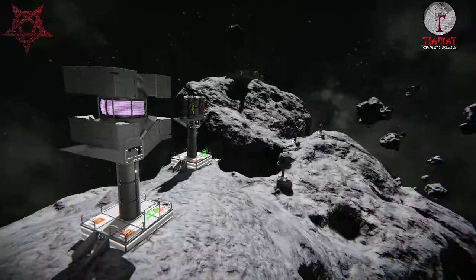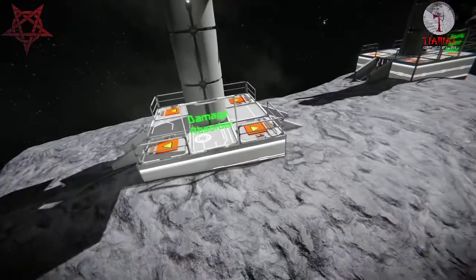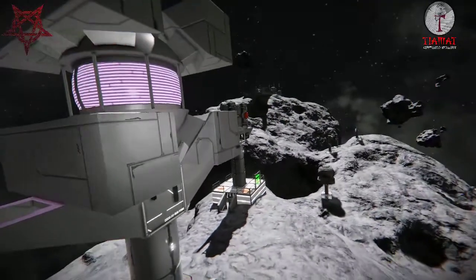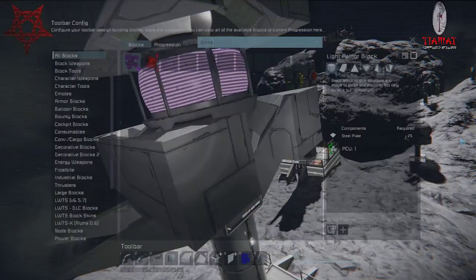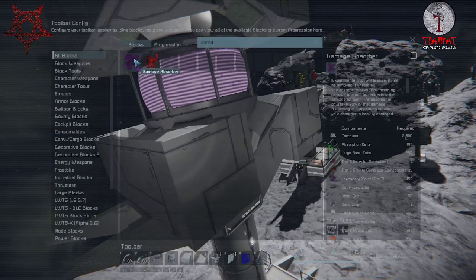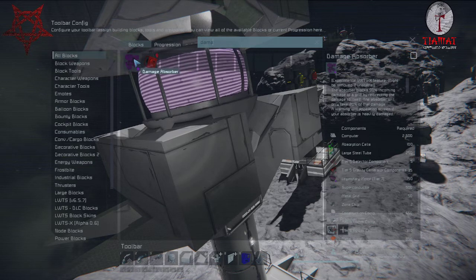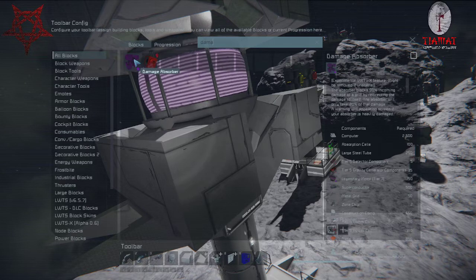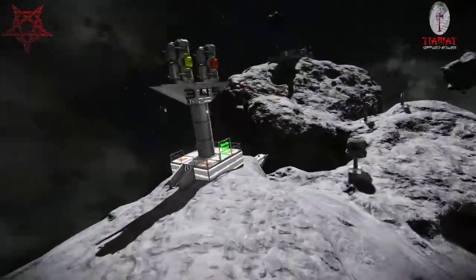First off, you may have seen this before — this is the Damage Absorber, tier seven. It absorbs 90% of incoming damage to the grid by redirecting the damage to itself, and of that damage the absorber will only take 20% damage. It also prevents blocked information, and that is kind of an awesome thing.